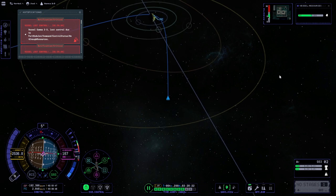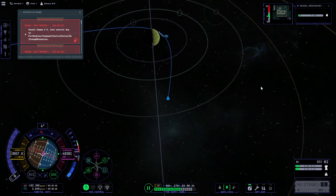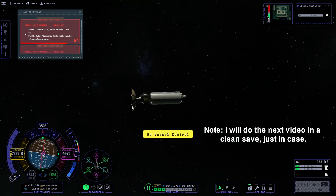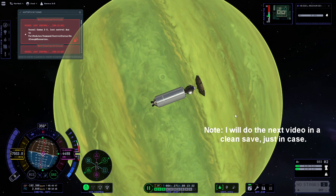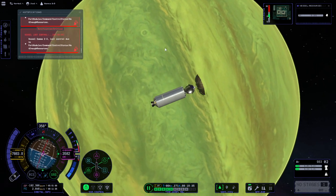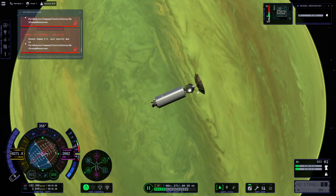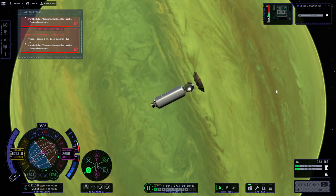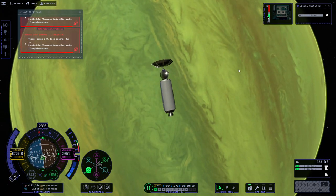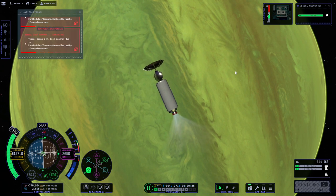I thought I'd get these probe missions done quickly and then we'd do a Kerbal landing on Minmus or something, but I think I've had enough for this episode. We'll do the Kerbals on Minmus and the Moon next time. Whatever it says I'll still try — it says no vessel control but it's turning. I can't light the engine by pressing Shift, but I can light the engine by pressing Z.